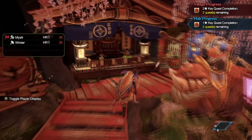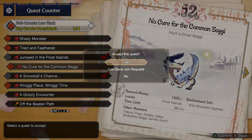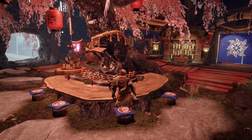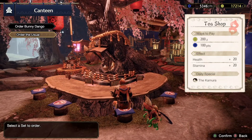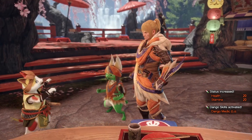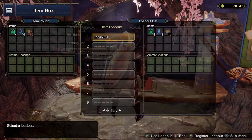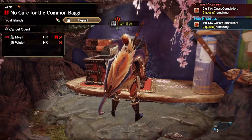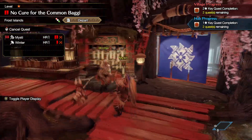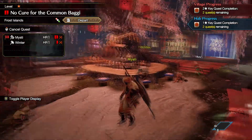So Misty, what are we going to be hunting today? Since we have two more monsters in the first level of HR, I'm going to do a Great Baggi — that purple dinosaur from the first time we did the thing. You remember, right? Yeah. It's more blue but kind of purple too. We're going after the purple dinosaur again. Have you eaten? I'm eating now.